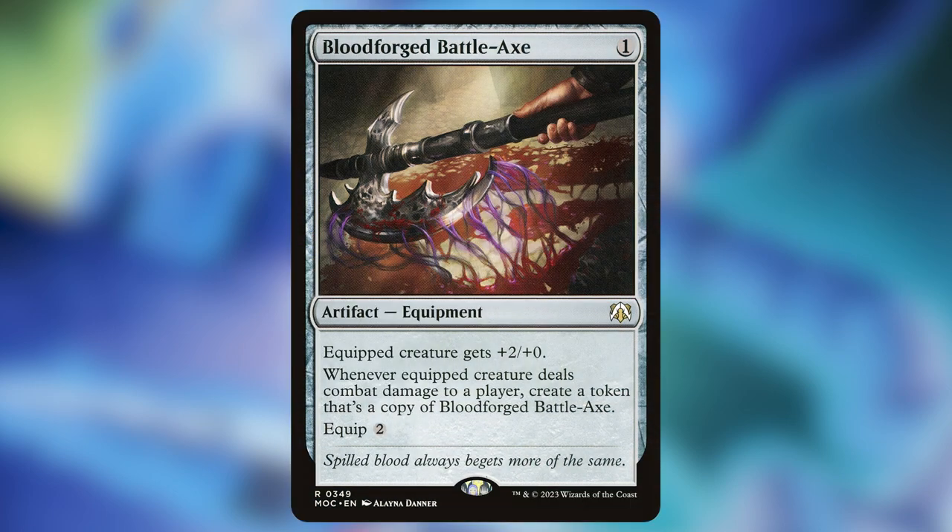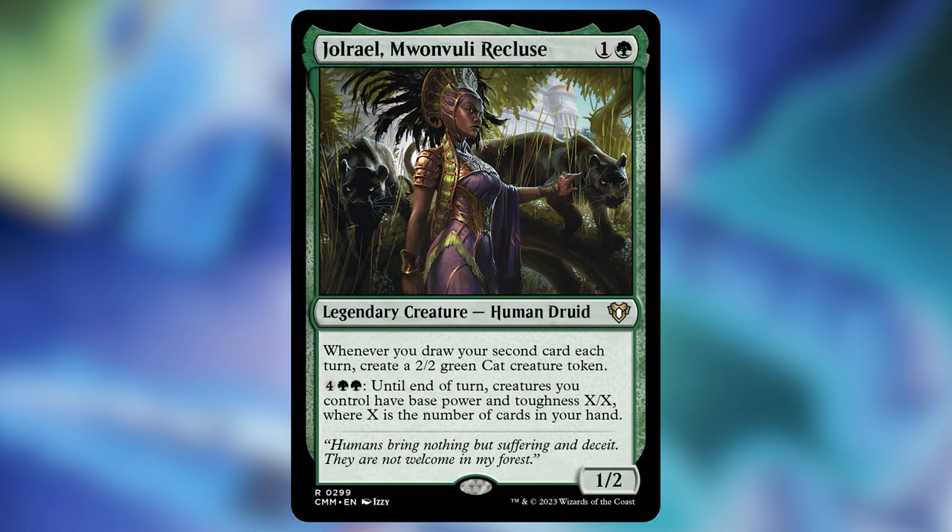Deck number two: let's go the next obvious route — Equipments. What we want is cheap equipments, because what really matters is that creatures are equipped, not that the equipment is big. I like Bloodforged Battleaxe because you can get a lot of equipment onto the board really fast. Another card worth mentioning is Jorail Monvoli Recluse, which as a commander is a little underwhelming due to its high mana cost and once-per-turn effect. But in this deck, it's a way to turn all of your small creatures into big creatures to swing through and win the game.